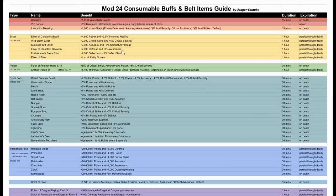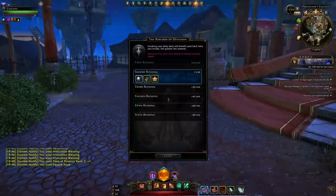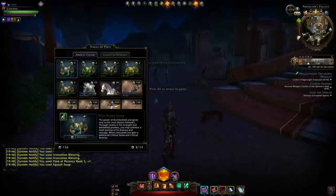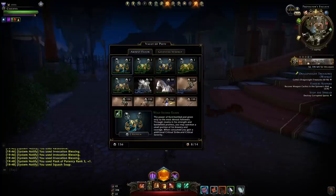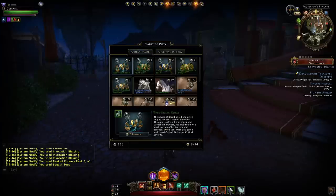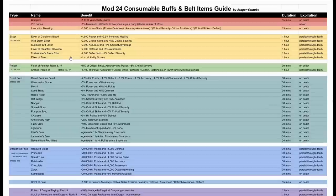Moving to elixirs — the very nice thing is they last for one hour and persist through death. You mainly get elixirs through invoking. When you invoke every day, you earn ardent coins and celestial coins, which you can spend in the store to buy all the following elixirs. Save those coins for these boxes for cool modes rather than the elixir of fate. The elixirs give pretty neat stat boosts, but you can only use one — elixirs won't stack with each other.